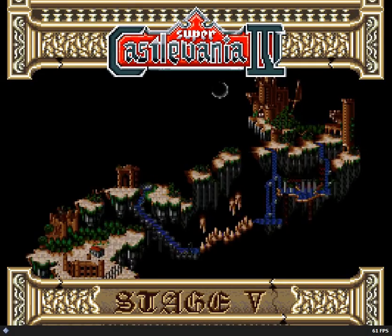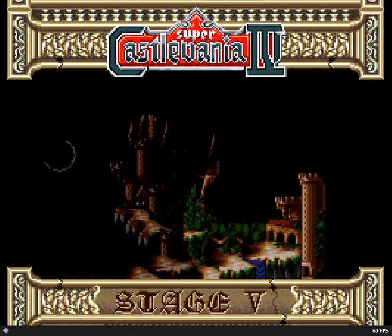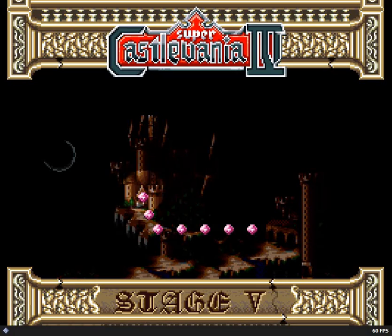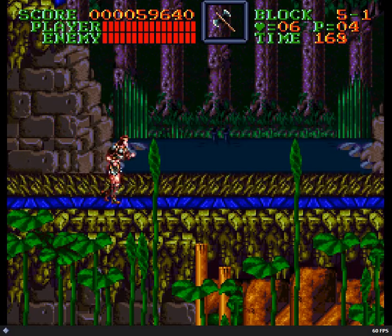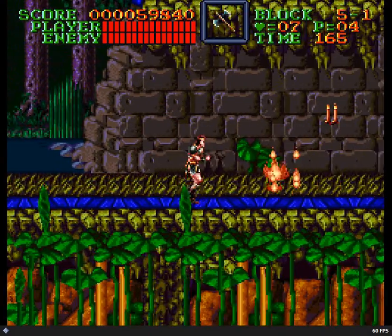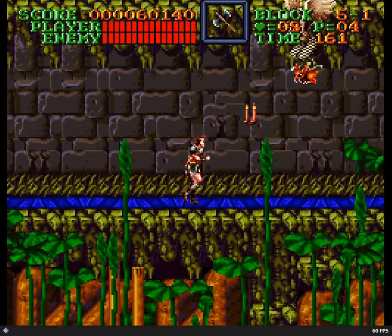Dracula getting teased again. Stage five is extremely short, and the time limit is also extremely short, so just move your butt. No boss here — just go. This is the final stage leading up to the castle. There are harpies here carrying not flea men but just weird little gremlin things.